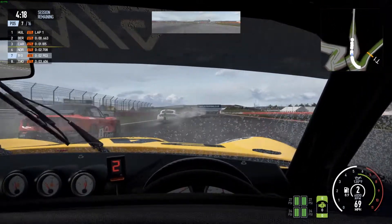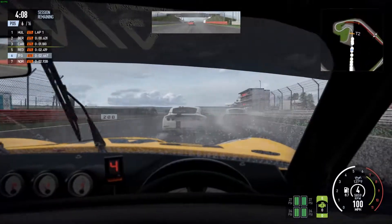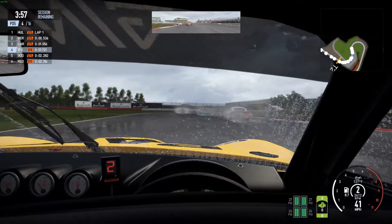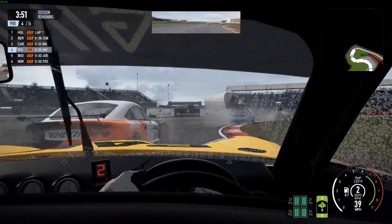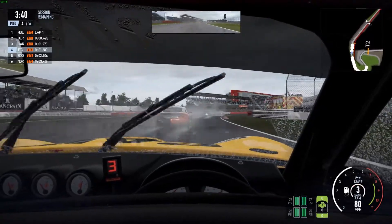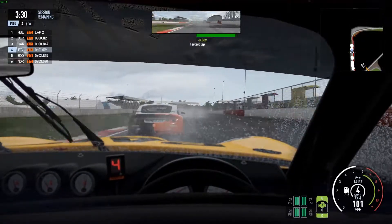Nice and slow because of this rain, getting oversteer down this straight. This looks like the worst section for the rain — the car is not that stable on the straights. Let's brake nice and early; no ABS or traction control so you have to be cautious. I wonder if we can sneak up the inside of this orange car — no, they just cut in front of us, which they're entitled to do. A little bit of oversteer there.